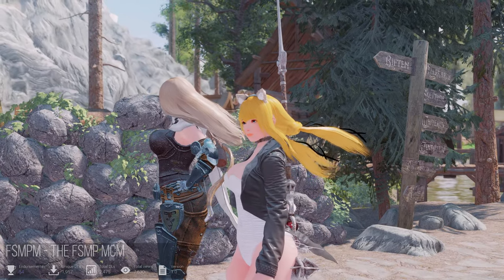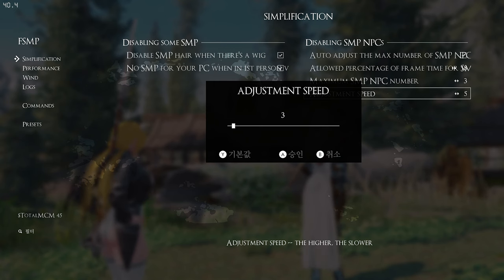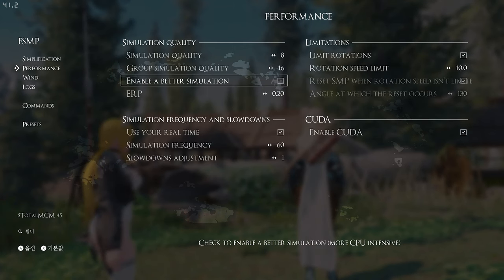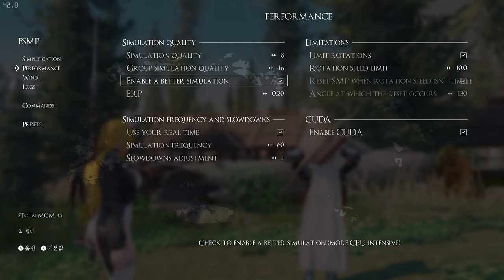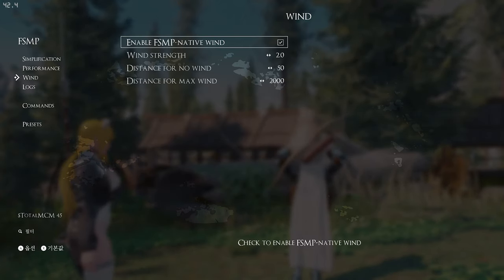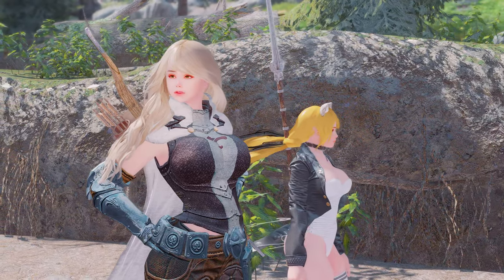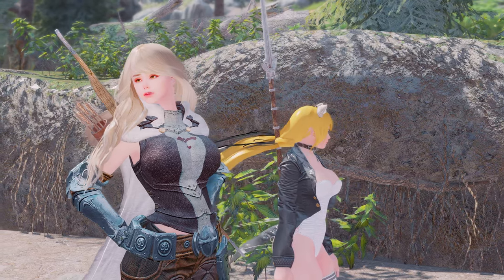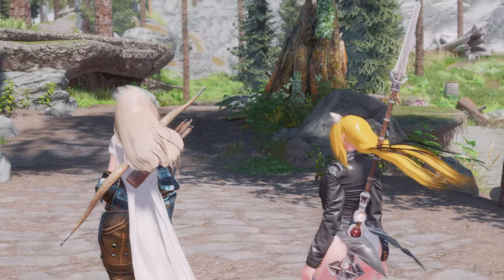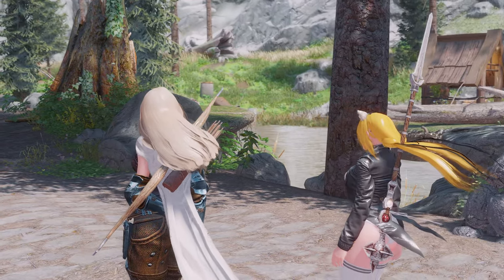Next up is FSMPM. This mod allows for easy configuration of faster HDT skinned mesh physics through the MCM. It enables the execution of FSMP console commands and facilitates loading predefined presets. Given the significance of FSMP in optimizing SMP, having the convenience of configuring it through MCM is crucial. If you adjust FSMP settings in real-time during gameplay and experience frame differences, this tool can be quite helpful.